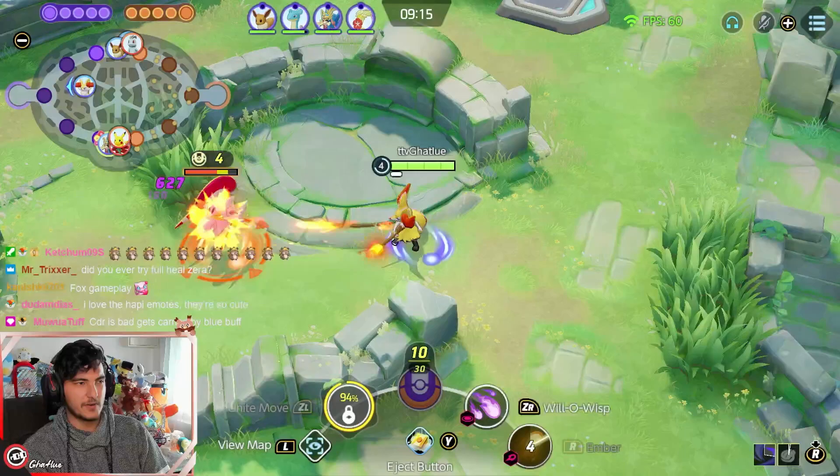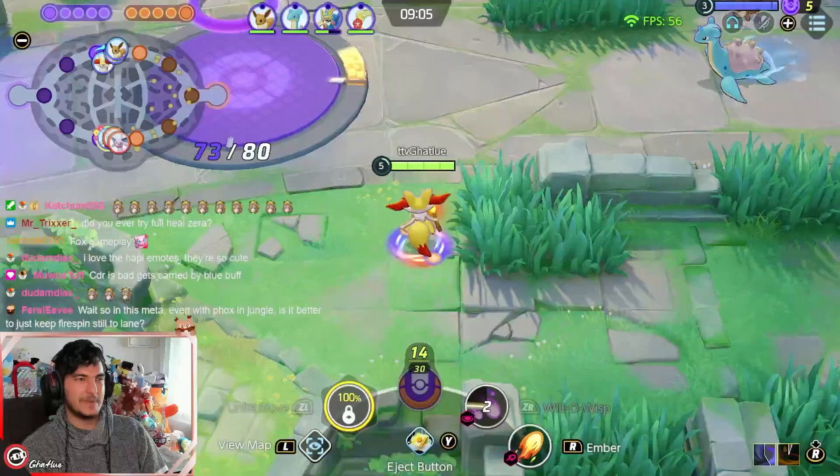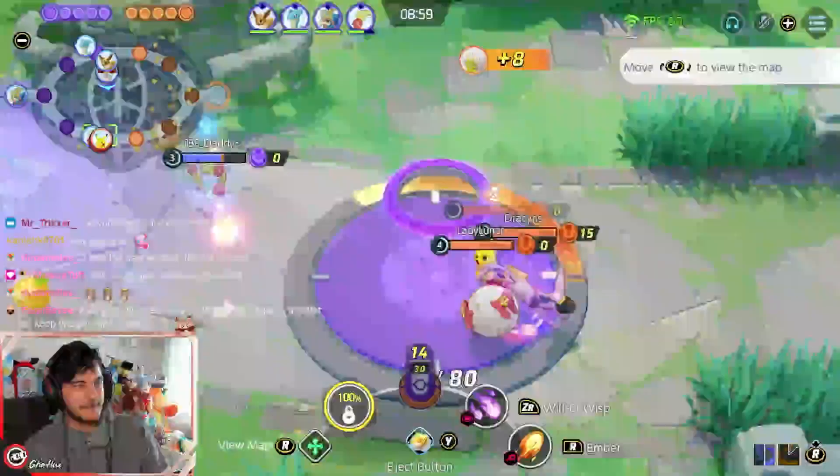Choice Specs is for better securing in the early game and Shellbell is for permanent spamming. I really like Shellbell in general because Delphox is one of the most fun Pokemon in the game. When you play Shellbell with Amplifier and 7 black emblems, you can spam your abilities so many times — it's just broken.